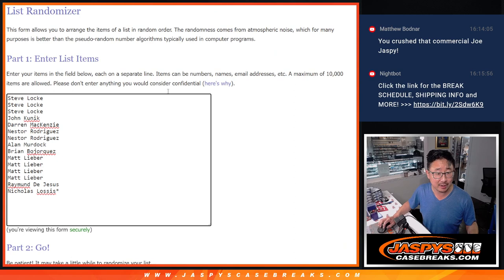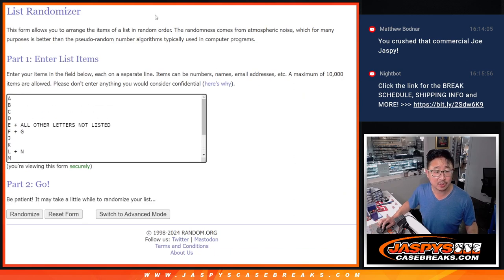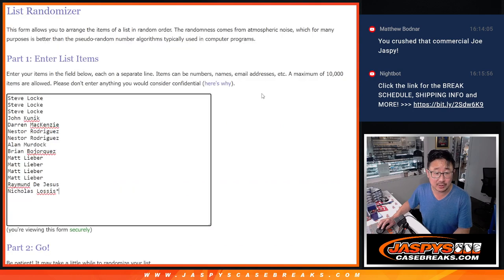Big thanks to this group for getting in on it. We appreciate you. There are the letters. Some letters are comboed. E will also get all other letters not listed, if any. Three and a two, five times for names and letters. Good luck.